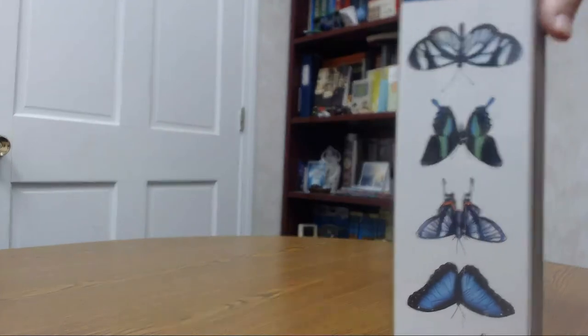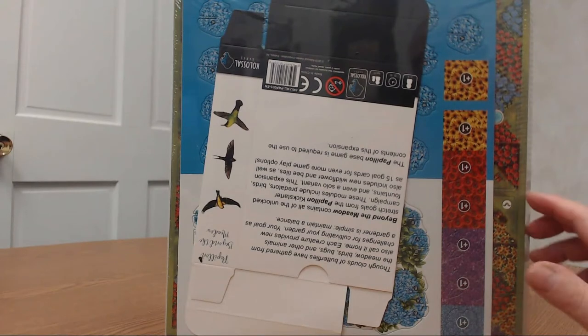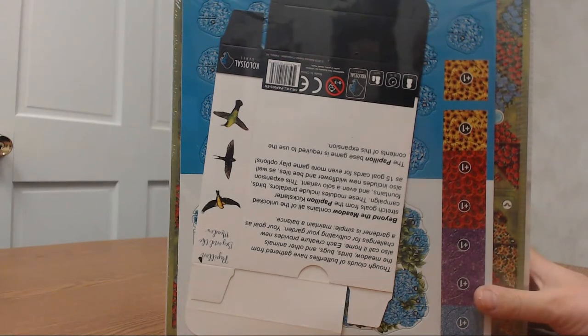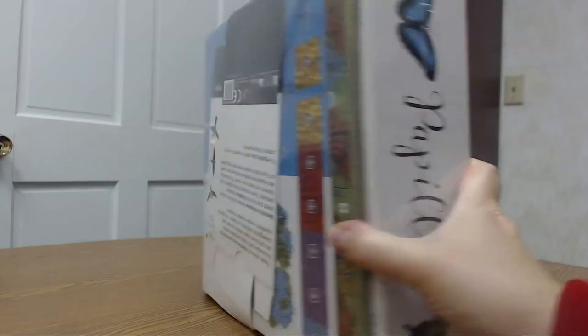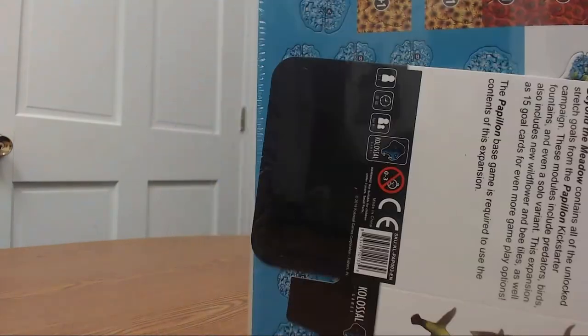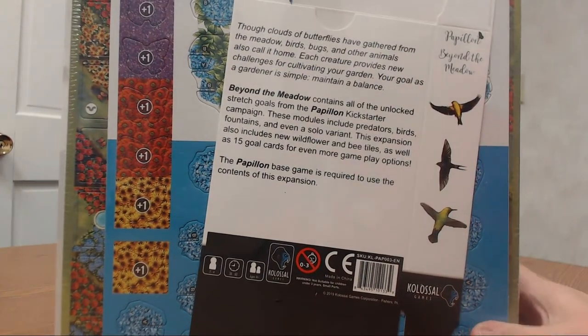So let's check it out. Kind of like the other game that we had, Suburbia — not quite as many things, but this is an original game. It had some stuff on the back of it too, some extra boards and stuff to punch out. It says: 'Though clouds and butterflies have gathered from the meadow, birds, bugs, and other animals also call it home. Each creature provides new challenges for cultivating your garden. Your goal as a gardener is simple — maintain a balance. Beyond the Meadow' — I think this is the expansion, so it comes with an expansion.